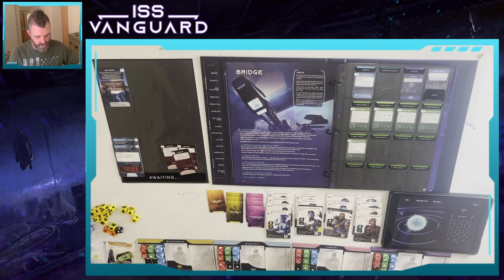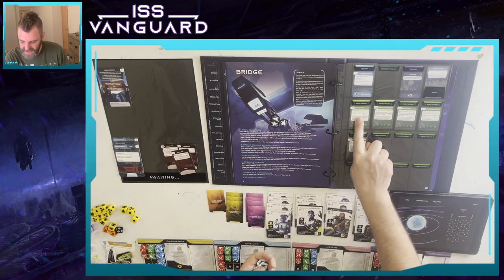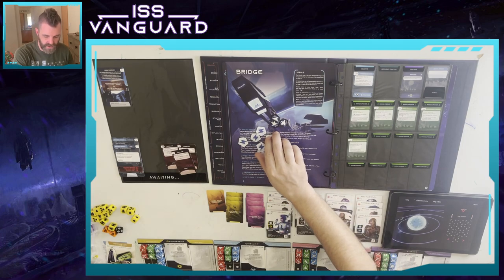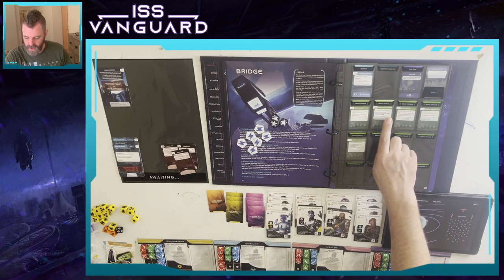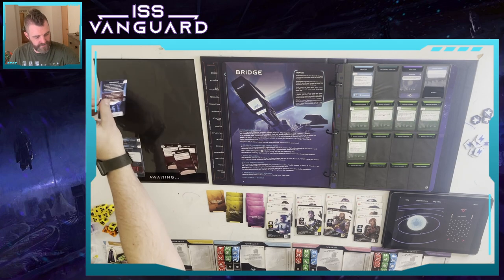Now we generate our command and energy pool. We get three command tokens and six energy - gobs of energy. Remember if we're traveling to another system we can reduce the energy by one, and we have way more than three success tokens.